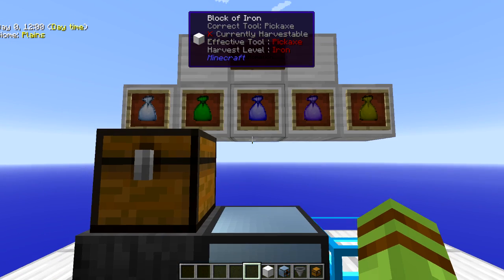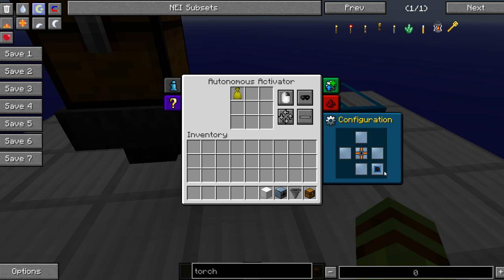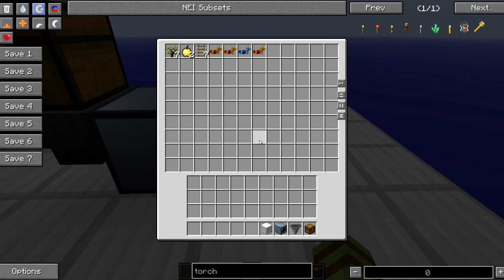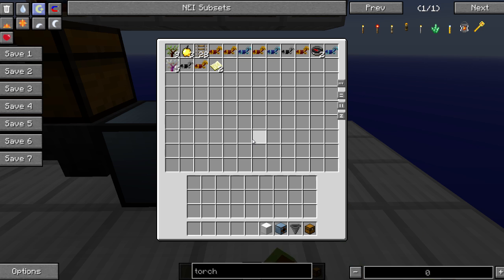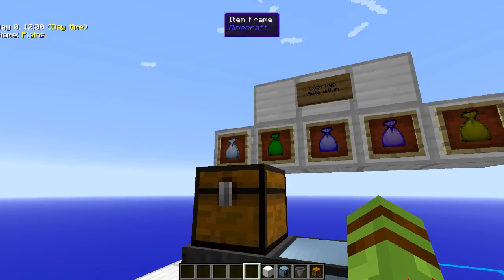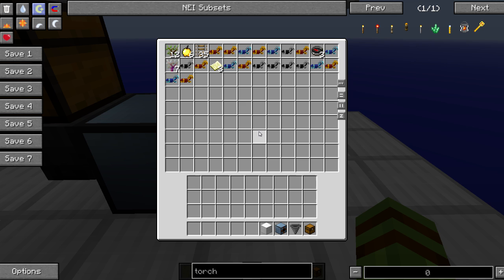So what I've done is set up an autonomous activator to sneak while right-clicking, and then if I feed it bags, you will see that it will start to dump its entire inventory in here. So if you have a mob farm set up, set up some automation to get loot bags over to an autonomous activator, set up a chest or an Applied Energistics system, something like that, and you'll be able to automate this pretty well.